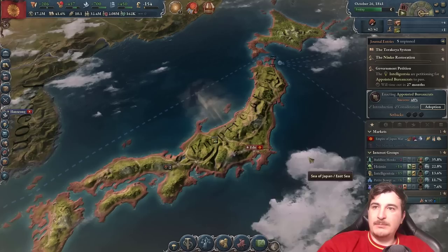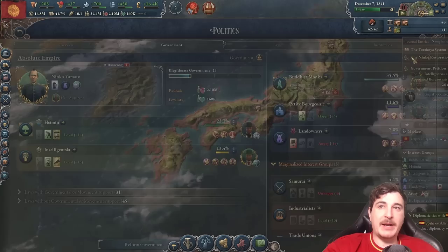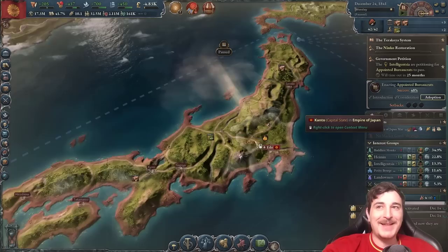I'm going to go for the interest group political strength bonus. We're on the adoption phase for Appointed Bureaucrats but our legitimacy went down so badly that we're getting zero progress on this legislation. If I change my government even a little bit, we won't get any support for the appointed bureaucrats — this is really frustrating. And I also almost lost the war against Sakhalin because I had no troops to fight the one unit they had.